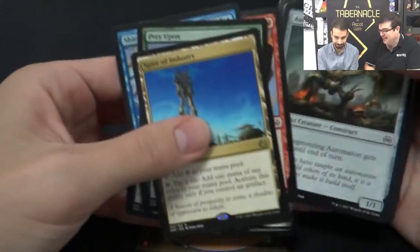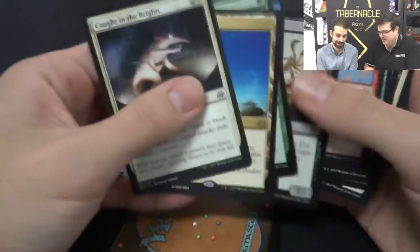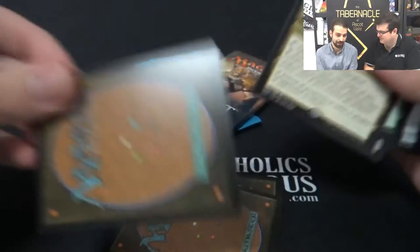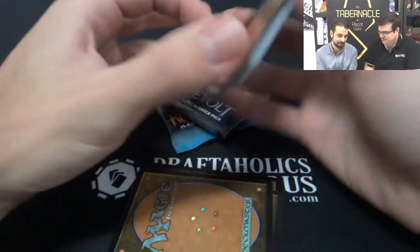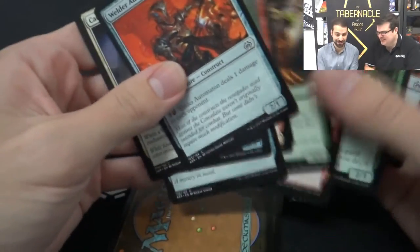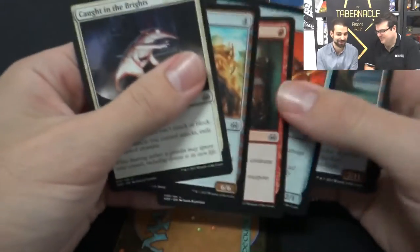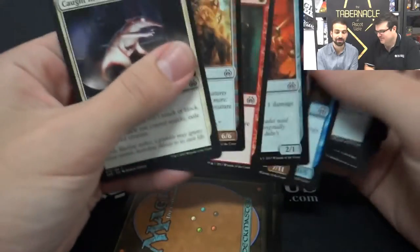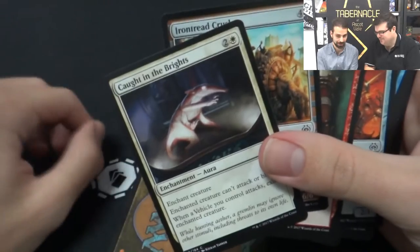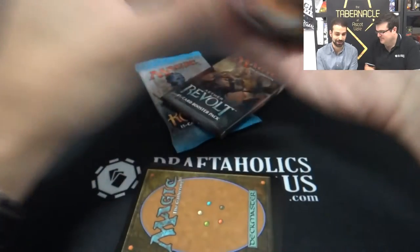We've got an Aether Thief, a Prey Upon, a land if you want to fix something — none of these cards are things I am extremely excited about. Two drops are important, but the 0/4 hasn't really impressed me. Caught in the Brights is a solid removal spell, not as good as it would be in other sets because of vehicles, but the vehicle's really good in white, so I'm happy to just take a white removal spell. A removal spell at this stage is fine, and even if you don't play it, you're still very open. There's a Shock there too!